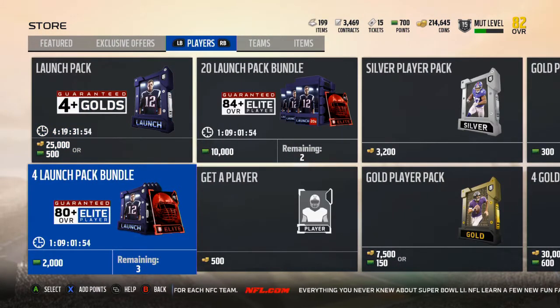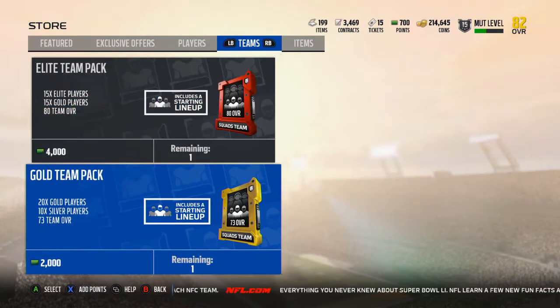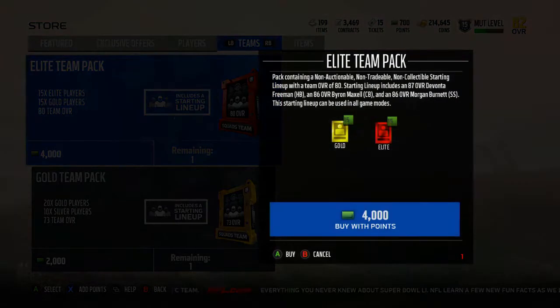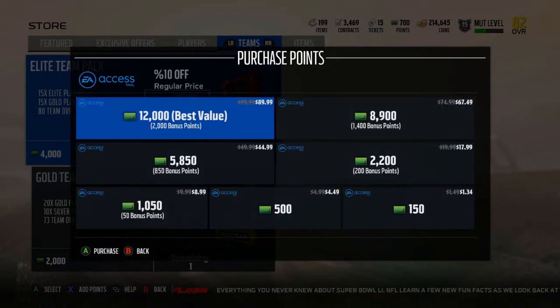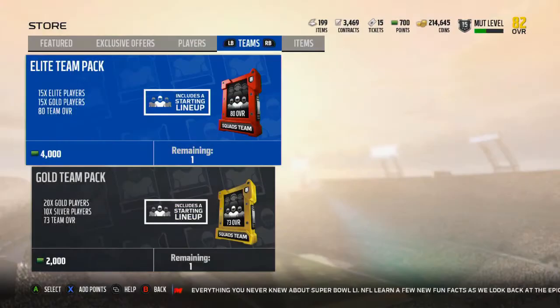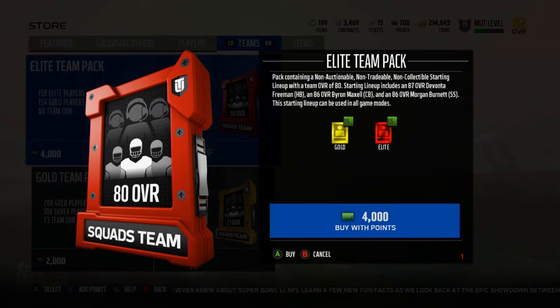And then if you come into Teams, you can get a team for $4,000 in-game. This is like $35 — you can get an 80 overall team. This contains non-auctionable, non-tradable, non-collectable options.